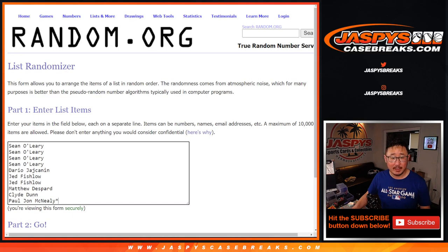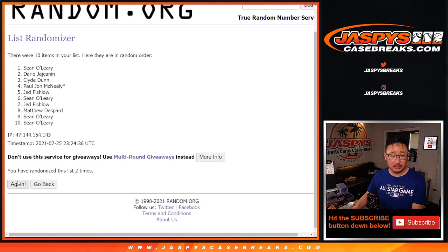Did I get the right list? Yeah. And there are the numbers right there. And let's roll it. Randomize names and numbers three times. One, two, and three.